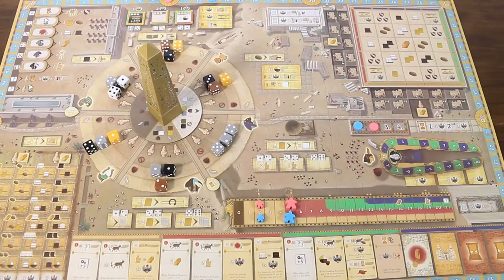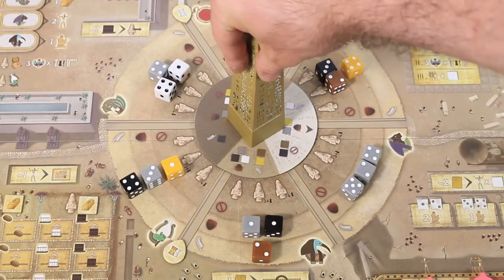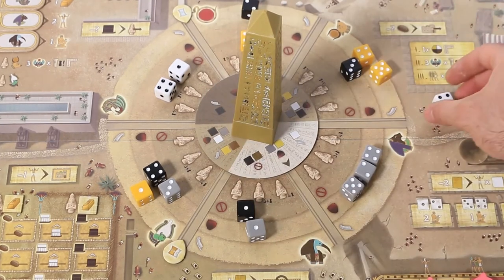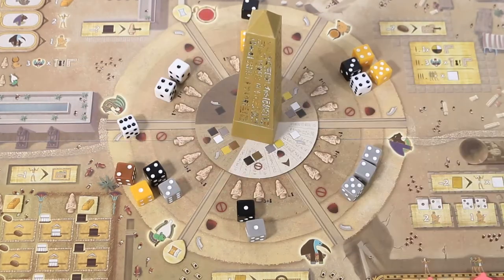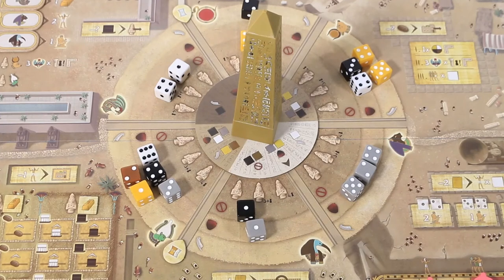Every two rounds we rotate the obelisk and roll and place new dice in the shadowed areas. After two turns we would be four dice down, so after our rotation we would roll four new dice — one for each player in each shaded section. Making sure, of course, to categorize our dice correctly as pure, tainted, and forbidden.